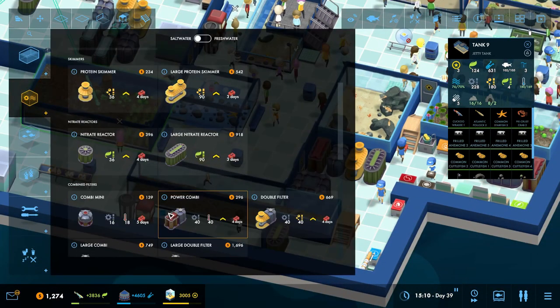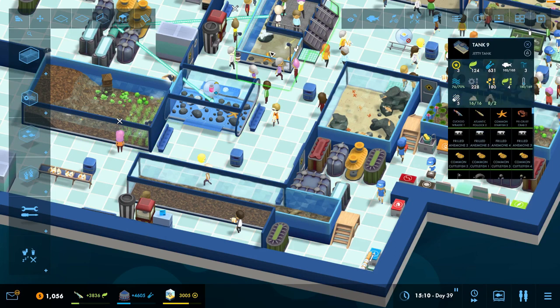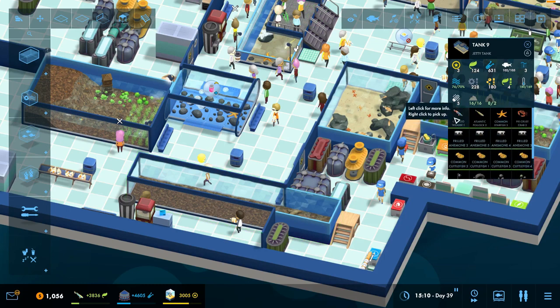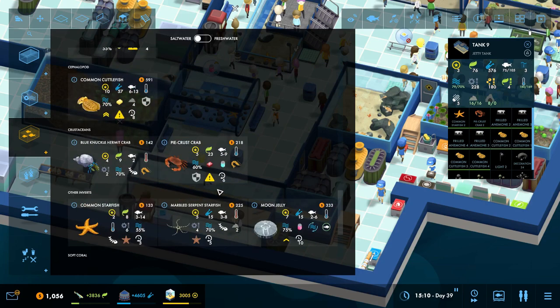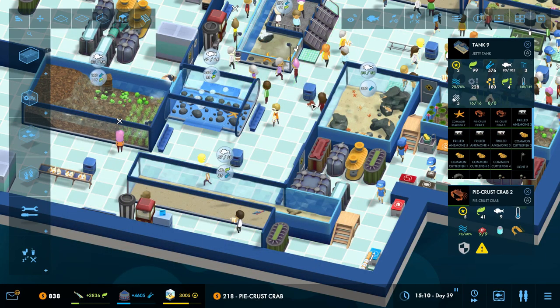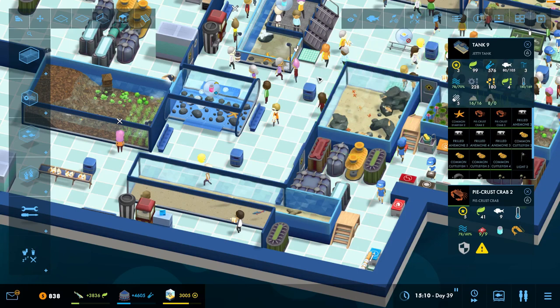We're going to get that cold water thing here — it's a large chiller. We're going to move the wrasse and the pollock over here. The piecrust crab needs a buddy to really be seen; right now he's at 44%. The piecrust crab needs a buddy to really show itself off — 54% chance and he will grow, which means he'll move that in there.